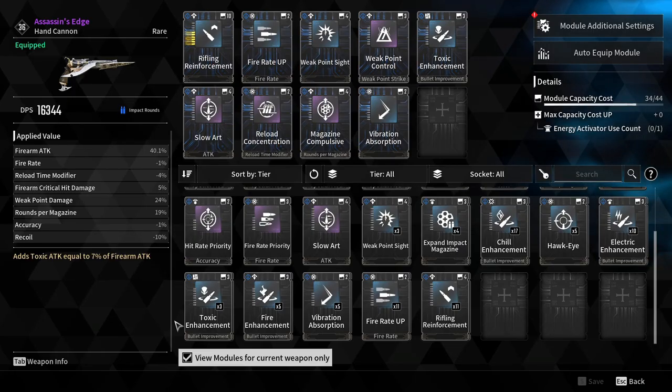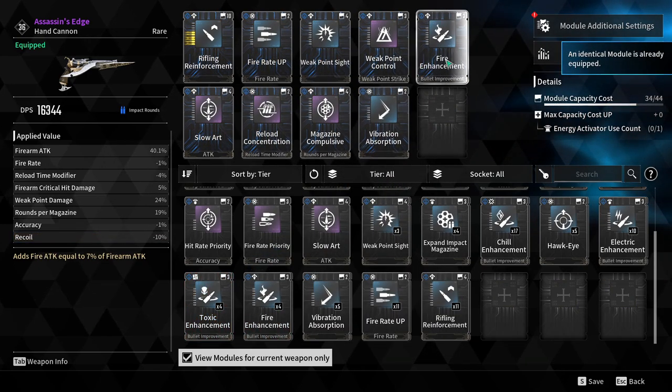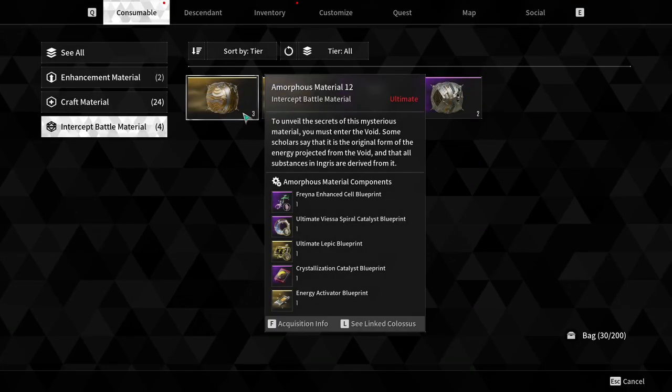The weapons will follow a very similar pattern to what I've already explained, except you'll also be combining them for mixed elements — that's mostly the difference there. And for one last cheeky point: void relics are back on the menu, boys. But no — for real, you can see the similarities, right?